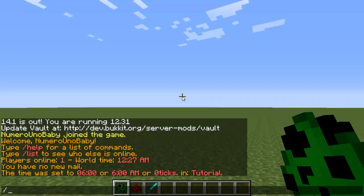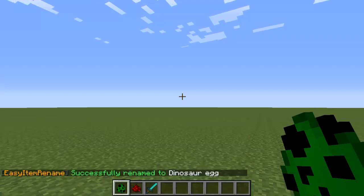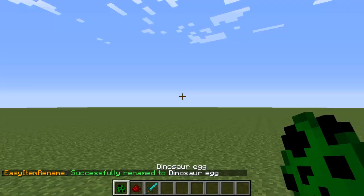Once your Minecraft server is running, take any item you want to rename, hold it in your hand, and just type /rename followed by whatever name you want. I'm going to call mine 'dinosaur egg.' Make sure you use underscores instead of spaces, but the underscore will count as a space. Then just hit enter when you're done.